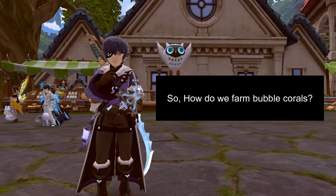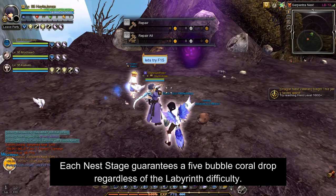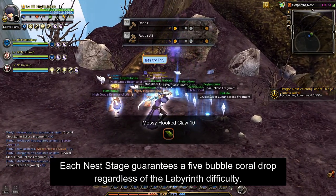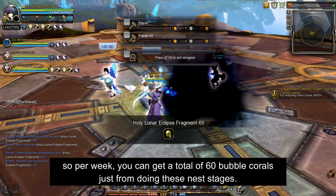How do we farm bubble corals? The first and guaranteed way to farm bubble corals is by clearing these weekly nest stages. Each nest stage guarantees a 5 bubble coral drop regardless of the labyrinth difficulty. There are a total of 12 nest stages, so per week, you can get a total of 60 bubble corals just from doing these nest stages.